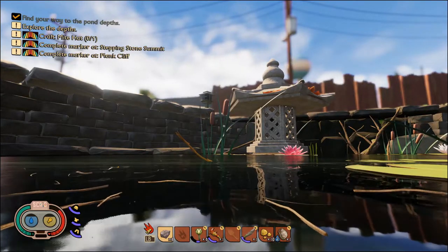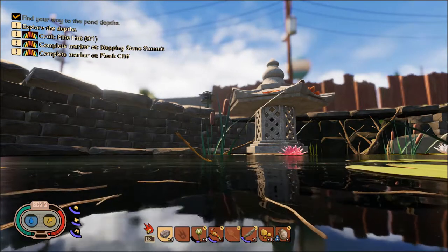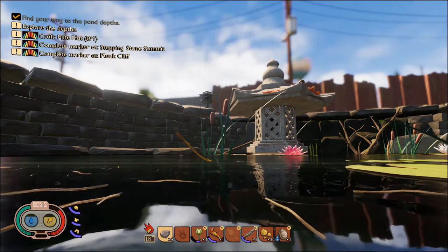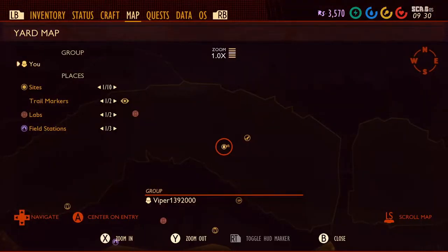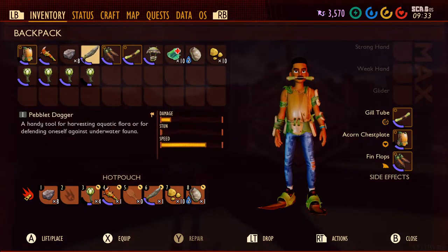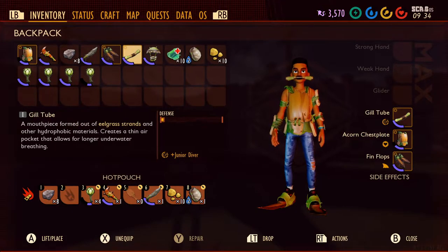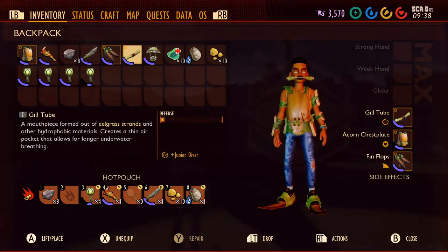What's up everybody, Viper here. Today we're back in Grounded, and I'm going to go ahead and do the Explore the Depths mission. Last episode we got the Sunken Treasure Quest, and we collected all of the equipment we need to actually be able to go down here: Pebble the Dagger, Fim Flops, Gill Tubes. We do have the Bubble Helmet, but I'm not going to use it, just in case somebody wants to see it done with just the Gill Tube.